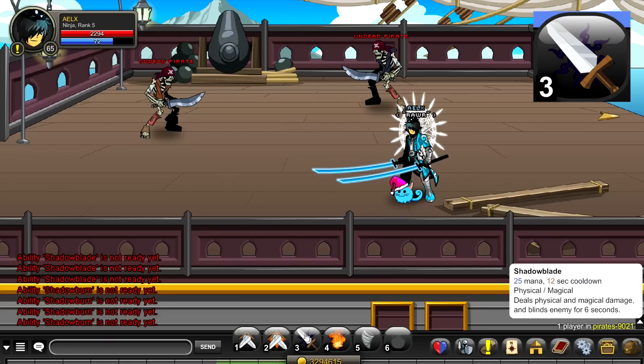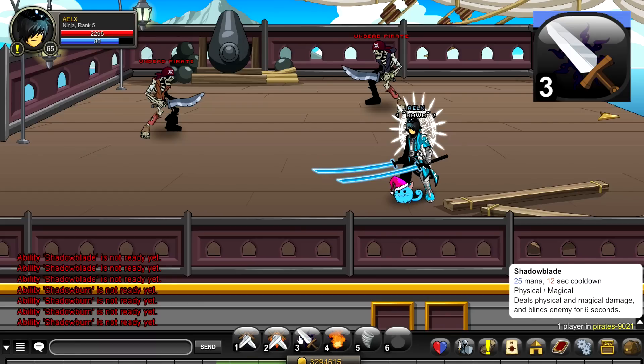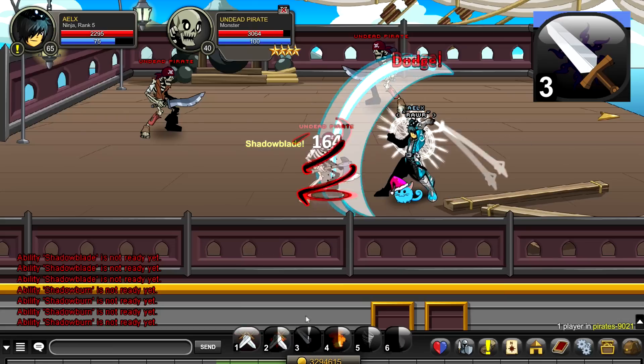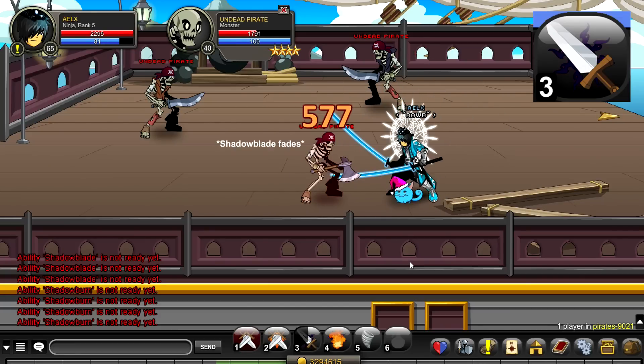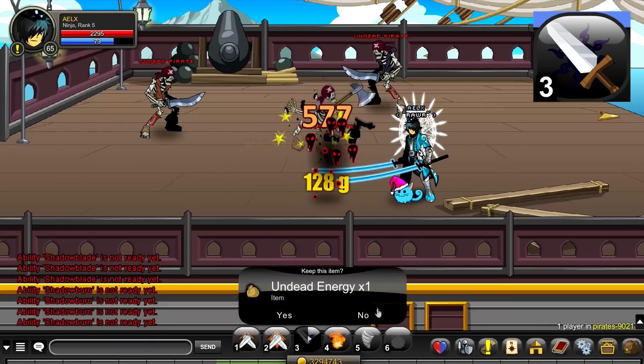The next skill is called Shadow Blade — 25 mana, 12 second cooldown. It's based on physical and magical damage, but magic doesn't help this class much. What this does is blind your enemy for 6 seconds. Blinding them makes them unable to hit you unless they have a guaranteed-hit skill. It's very, very strong.